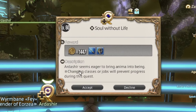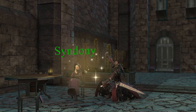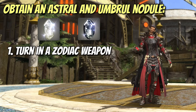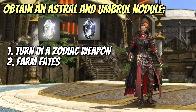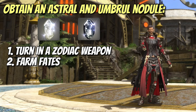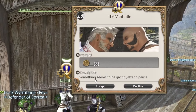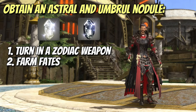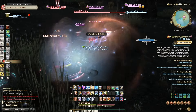Ardashir gives you a quest called Soul Without Life. You need to travel to Mor Dhona and speak with Syndony to attain an Astral and Umbral Nodule. There are two ways to do this: either turn in one of your ARR Zodiac Relic weapons — if you turn it in it will be destroyed, but you can still purchase copies of it — or farm some fates in Heavensward. If you do choose to turn in your Zodiac Relic, make sure you have done the follow-up quest called the Vital Title so that you can purchase replicas. To be honest, the best bet is probably just to farm the fates, and there are only six of them and they're really fast.